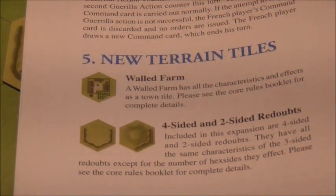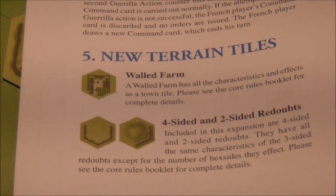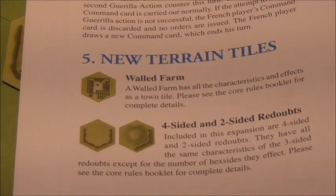New terrain hexes in this set. We have walled farms, and we have four-sided and two-sided redoubts, which obviously give advantage to the defender — all three of those.